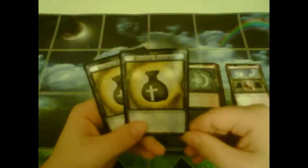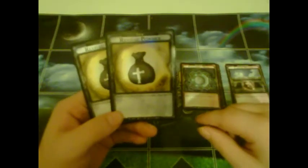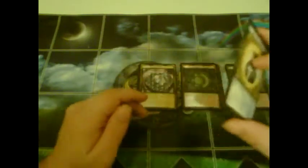Next, we've got Revival Powder, and that says: search your disposal — which is essentially your graveyard — for a character, then eject it, which means return it to your hand. There are two copies of that in the starter set.